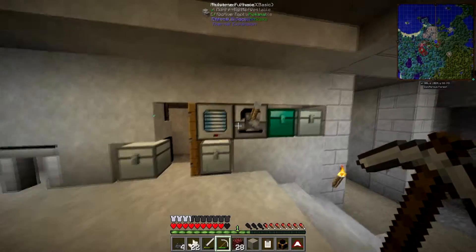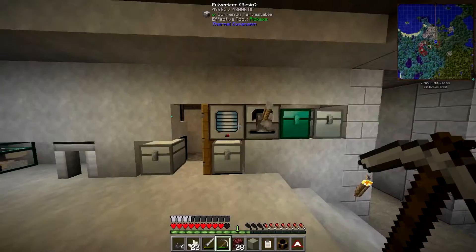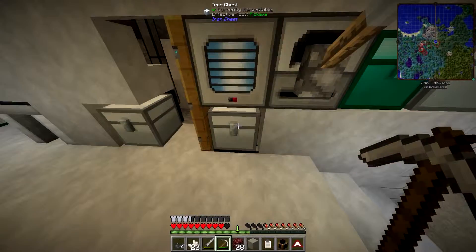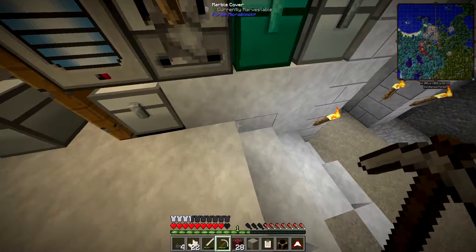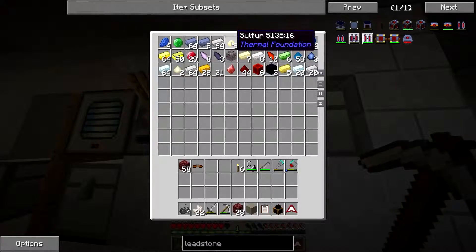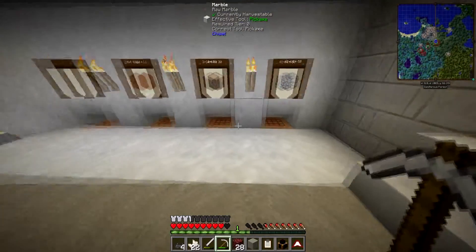I am such an idiot. I've been sat here for ages and I completely forgot that I made this system here, so that if anything drops into here, it automatically chucks it straight into the chest. And this completely misses the redstone furnace and jumps straight into here. So we've had eight sulfur here and I've just been sat waiting for it. That's so stupid.